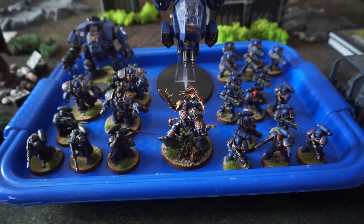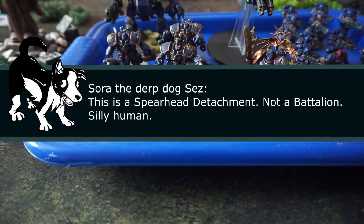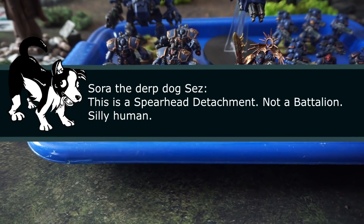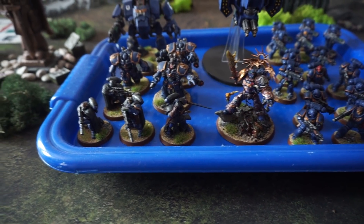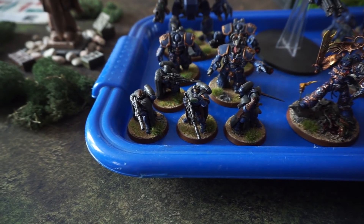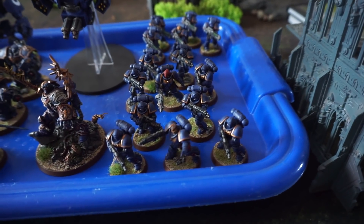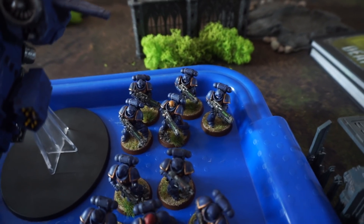He is the Warlord, but we also have a battalion backing him up, being led by a Librarian in Phobos Armor — that's from the Shadow Spear box. We'll be seeing more of them as they're painted. Backed up by an Eliminator squad, which are the Primaris snipers from the same Shadow Spear box. Troops are two Intercessor five-man squads just as they come. At the back, Hellblasters with the heavy variant of their weapon.